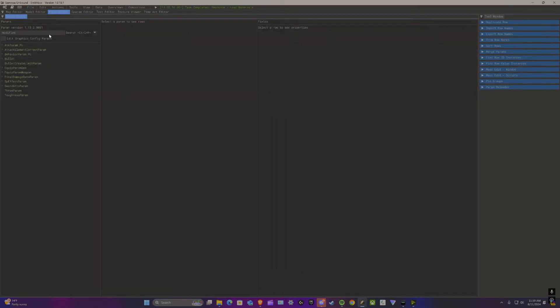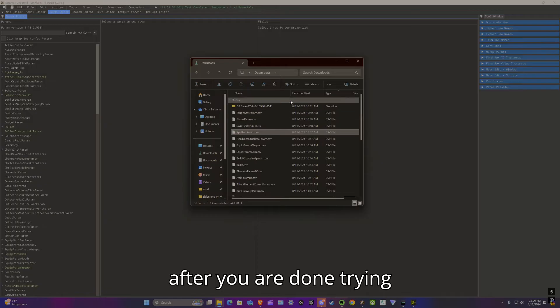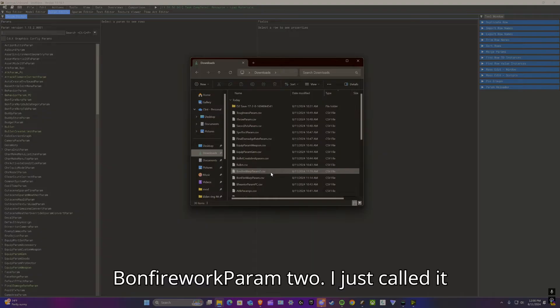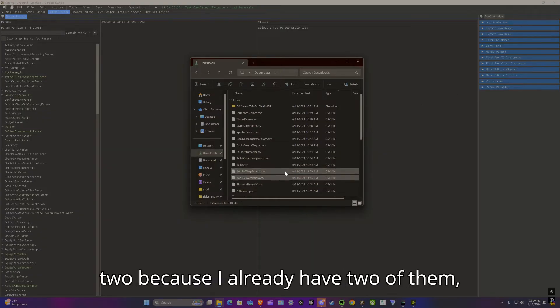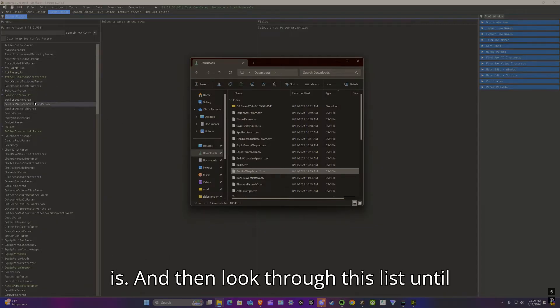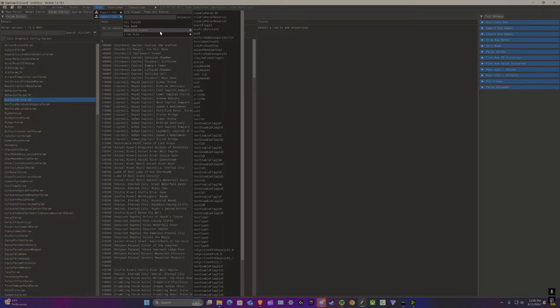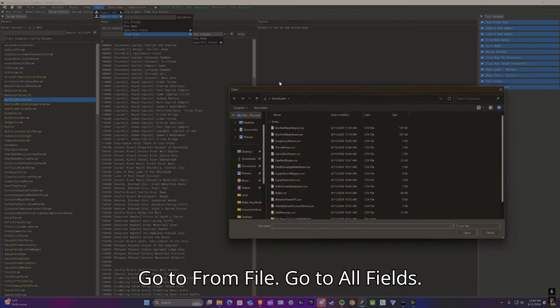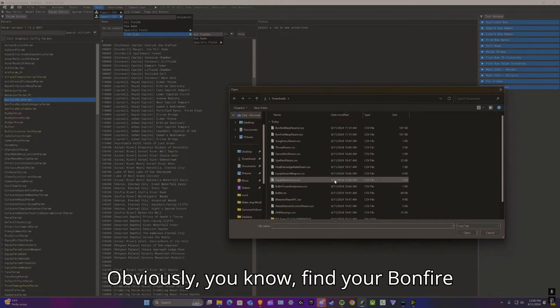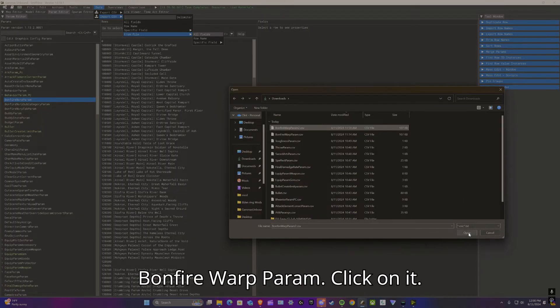Once that's done, go to Recent Projects and open the first project you created initially. Locate the same parameter — in my case BonfireWarpParam — find it in the list. Then go to Data > Import > From File > All Fields, and find your exported file and click on it.